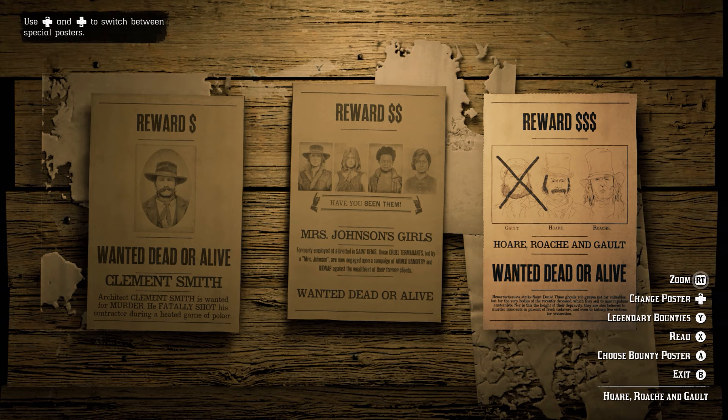Tip 5: When going for a bounty mission, try to complete the highest tier available, which is represented by the dollar symbols above the contract. Tier 1 is shown by $1, tier 2 by $2, and tier 3 by $3. These are the ones you want to be going for.